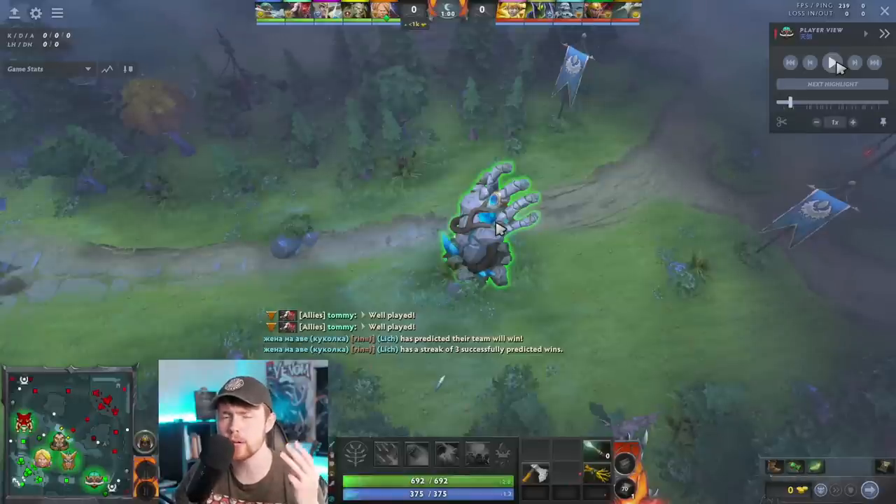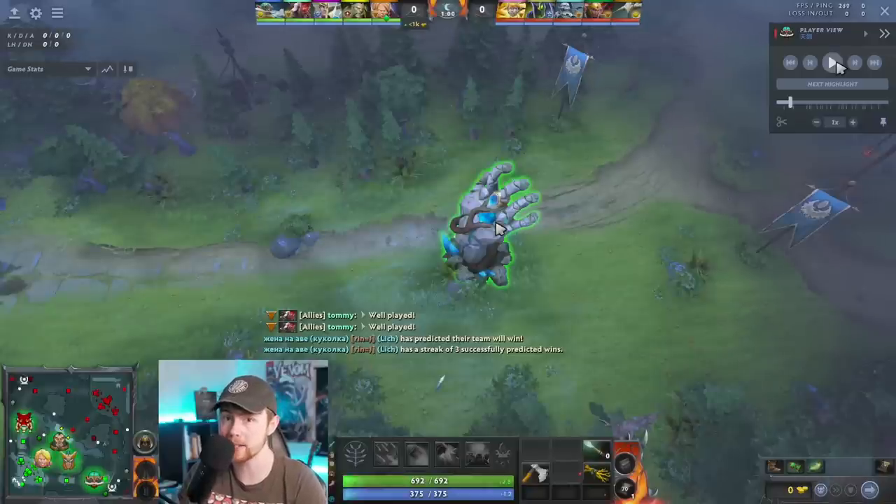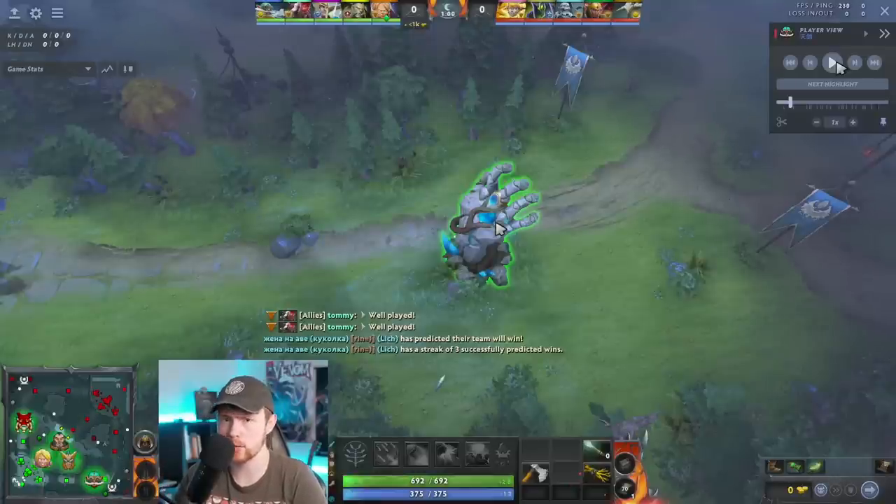The main three items you can get for your Side Gunner are Maelstrom, Crystalis, and Diffusal Blade. Diffusal is super situational — I'd only ever do that against all-strength melee heroes really dependent on mana with no easy regeneration. Maelstrom can be good against illusions, but you don't benefit as much from Satanic lifesteal if you go Maelstrom, because the procs are magical — so you're not getting Satanic heal from that.